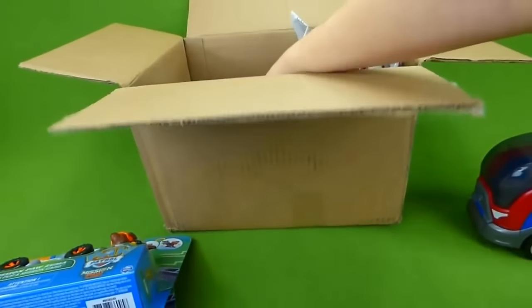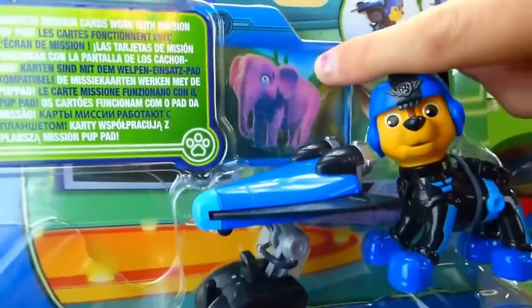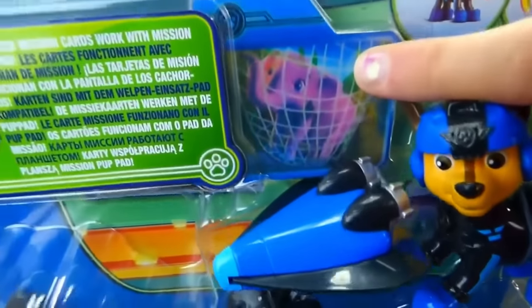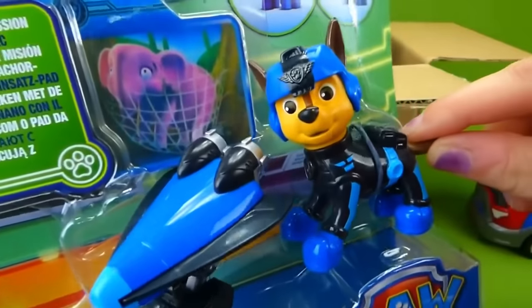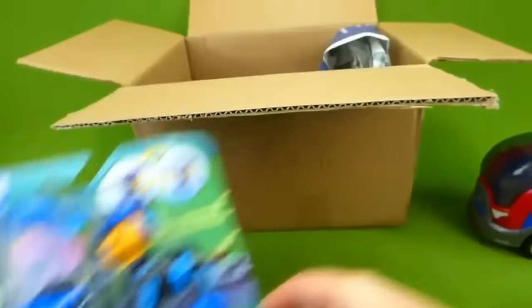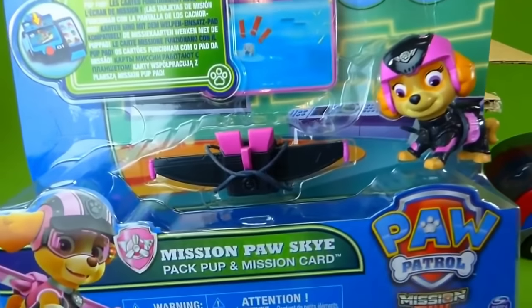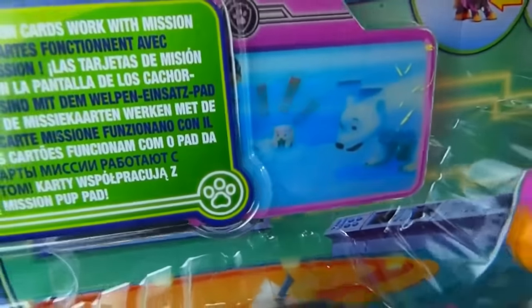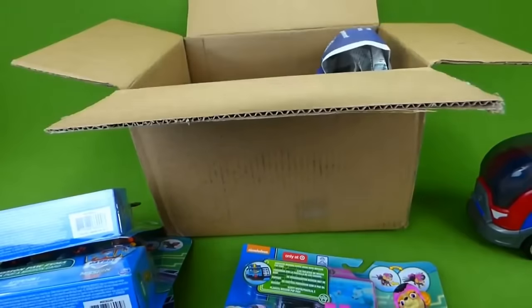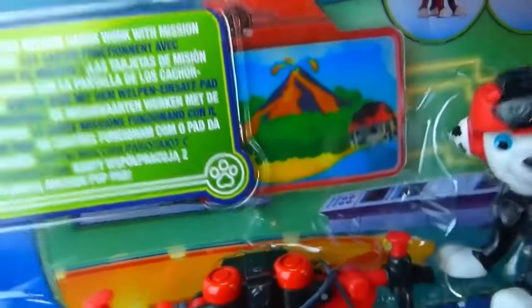Let's see who else we have — it's Chase. Look at this, there's an elephant on his mission card, so his secret mission has to do with saving an elephant. Here is his pup pack, very very cool. Look how good he looks in the blue and black air rescue outfit. Here is Mission Paw Sky — she's got her wings, and here's her mission card with a polar bear on it. And this one is Marshall — look at this, there's a volcano on his mission card.